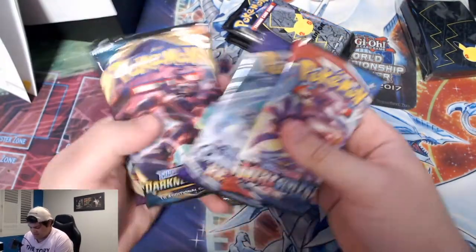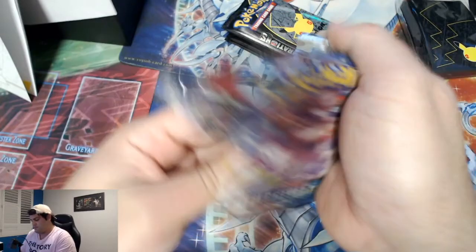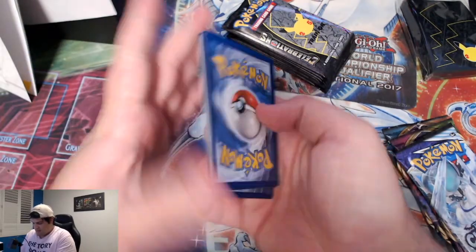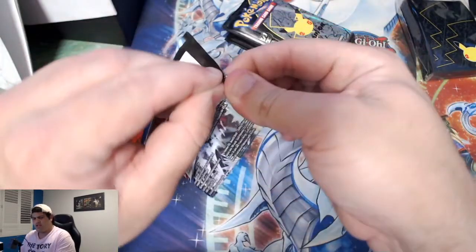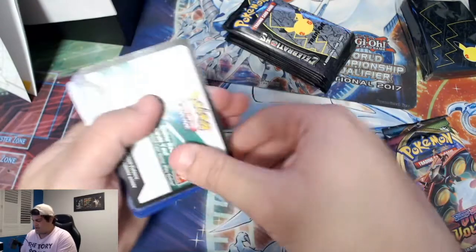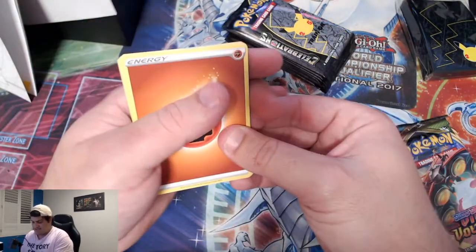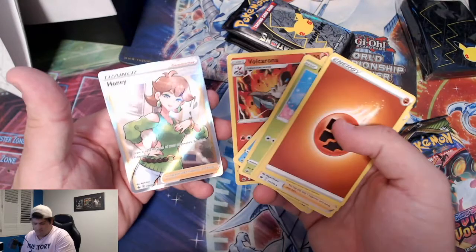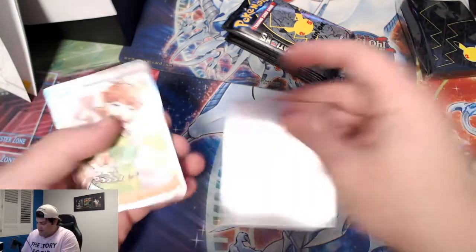As always we go Darkness Ablaze last and Vivid Voltage second to last, so Battle Styles first because it's terrible. Let's see how we go — and nothing. Chilling Reign — the one Chilling Reign pack has been wild for me. I got a psychic secret energy in one and a Galarian Articuno alt art in another. A friend also pulled the psychic secret energy, and I got the VMAX Ice Rider as well. And we hit a Houndoom!